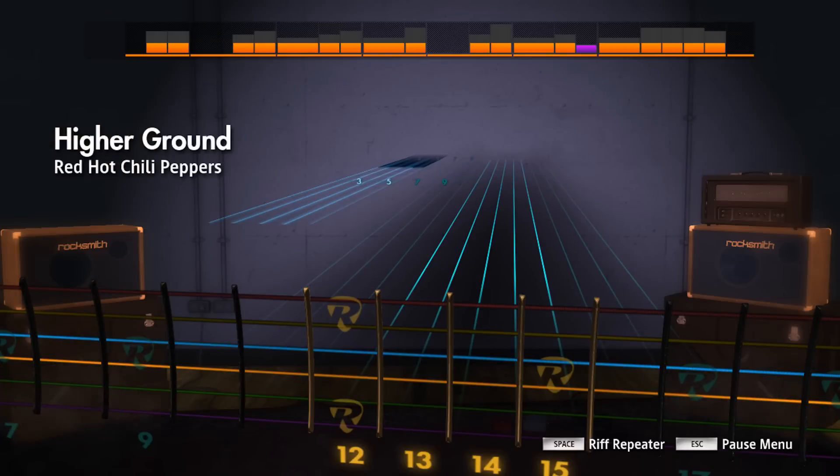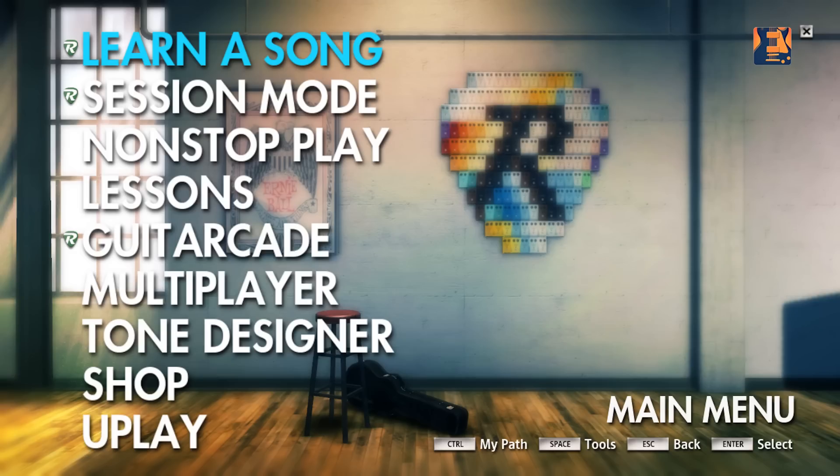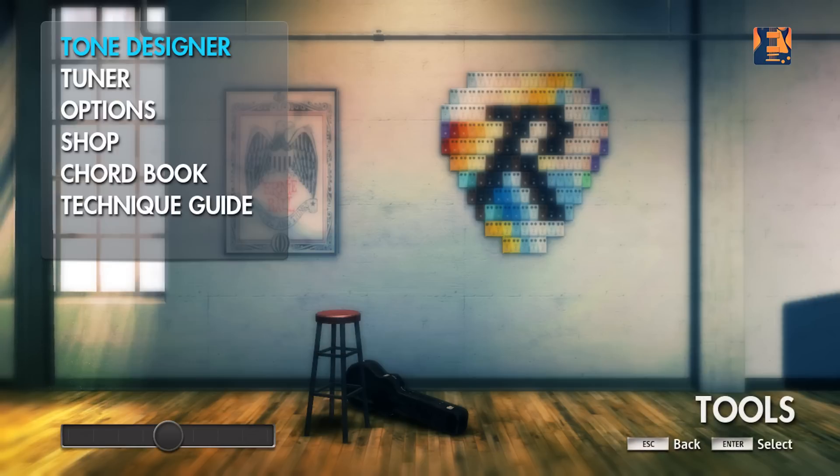When you get into the game and finish the first tutorial, you can play your guitar almost anywhere — the amp is already automatically active and you can strum away on anything.